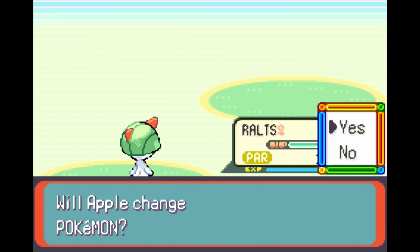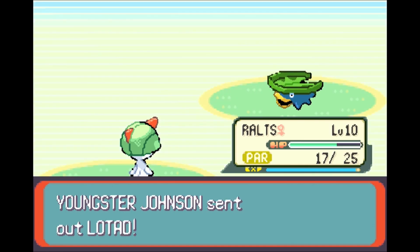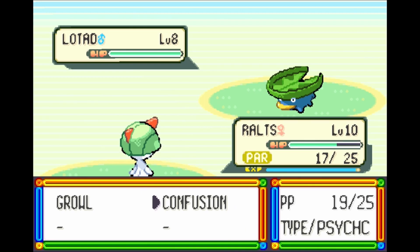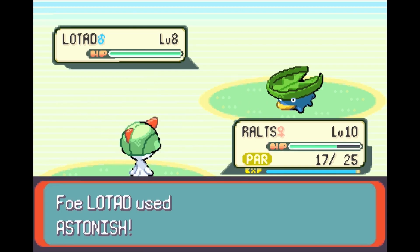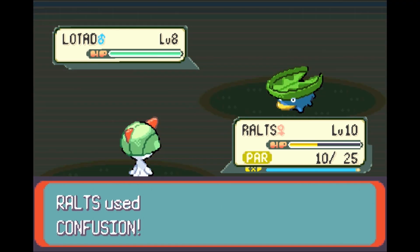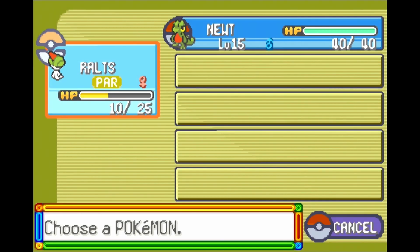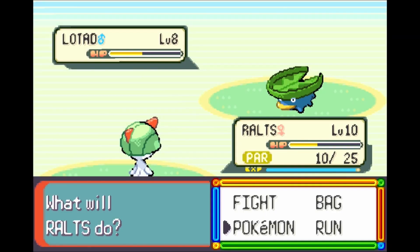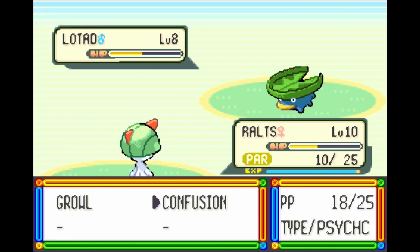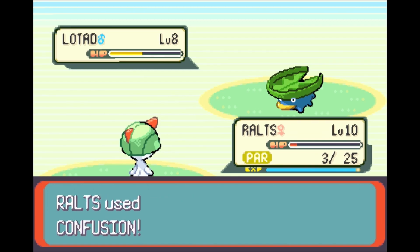Ralts will also take down a Lotad, probably — maybe less quickly, but still should be able to. Astonish — we should probably switch, unless this confusion does massive damage. I'll have faith in you, Ralts. I believe in you. It was wise to believe in you.